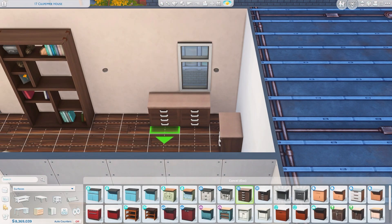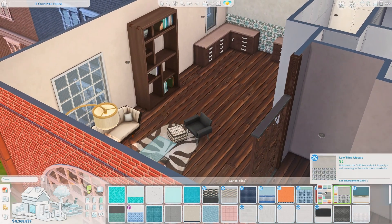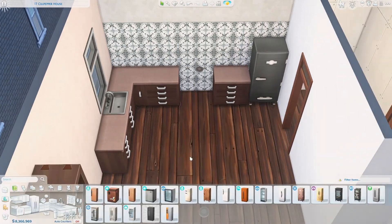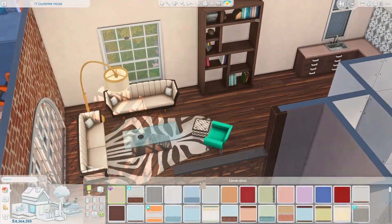I do also jump back and forth between the different areas of the apartment a little bit, just because I kept getting sidetracked, to be honest. I was like, I've got to do this in the kitchen, I've got to do this in the bedroom, I've got to do this in the living room — just going back and forth between the different areas.